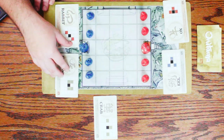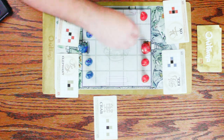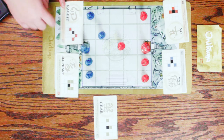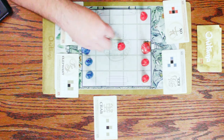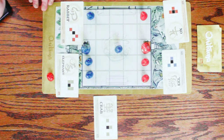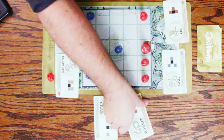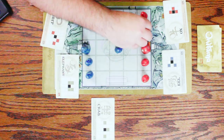So to capture another piece, you simply play the card. The rabbit shows you that you can move diagonally up, so he would move here and I would capture that pawn. Then I would take this card, put it over here, and take this card into my collection. Simple enough.